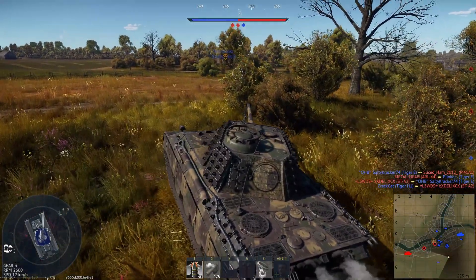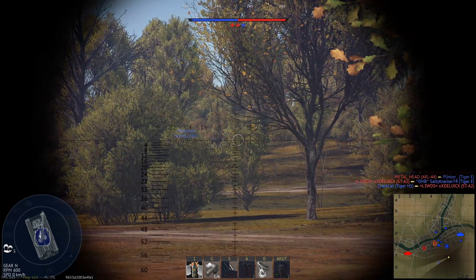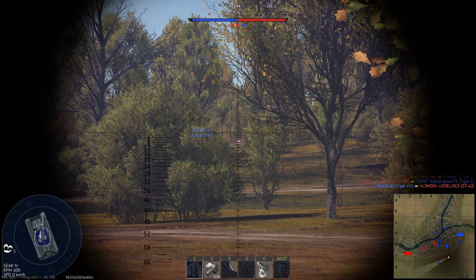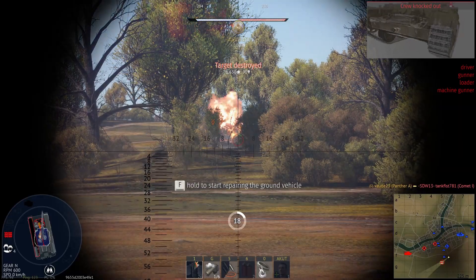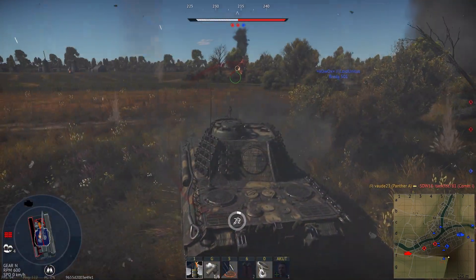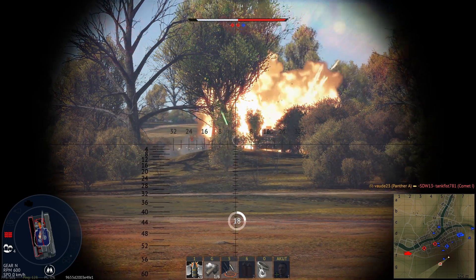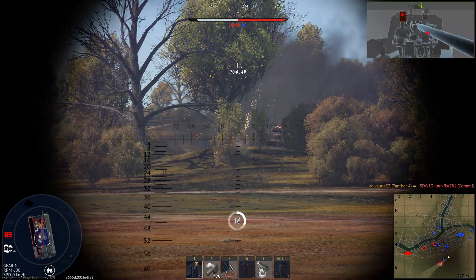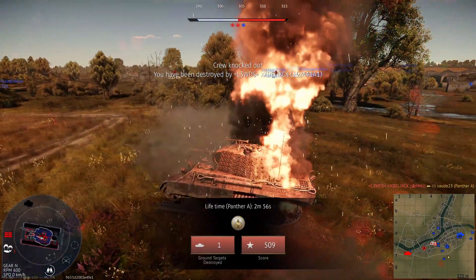One of my teammates is already in the middle of a fight so I want to help him, and this is where I made a mistake. I recommend using solid cover with the Panda A and only peek and boom when it is safe to do so. The Panda A has a horrible reverse speed and you can't back up fast if needed. In this situation I didn't care to protect my tank with solid cover and just stayed in the open without cover. Of course at some point my drive and transmission got destroyed and finally the whole tank.